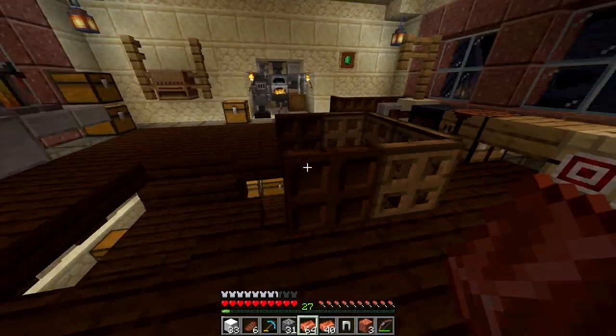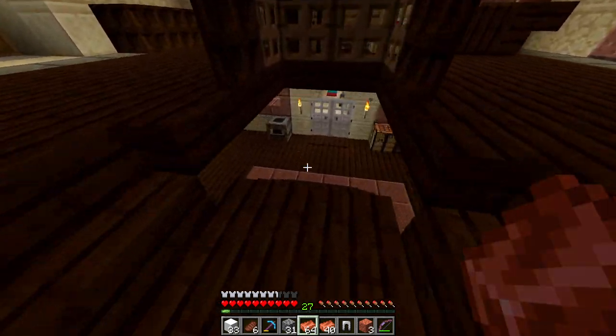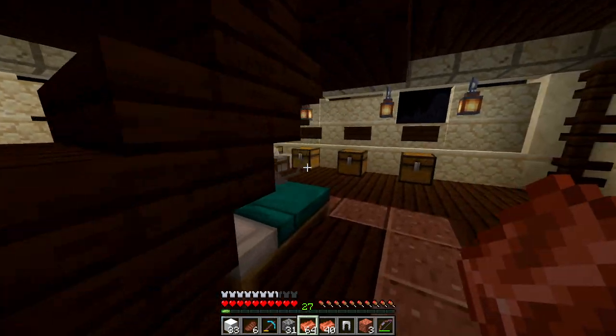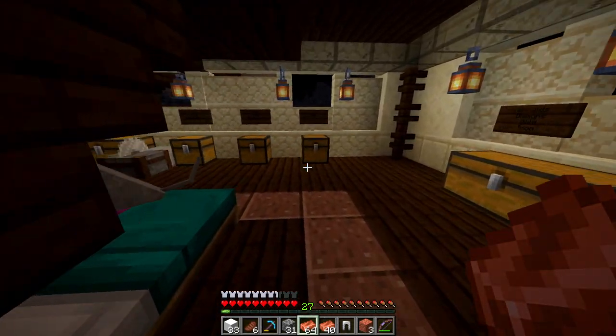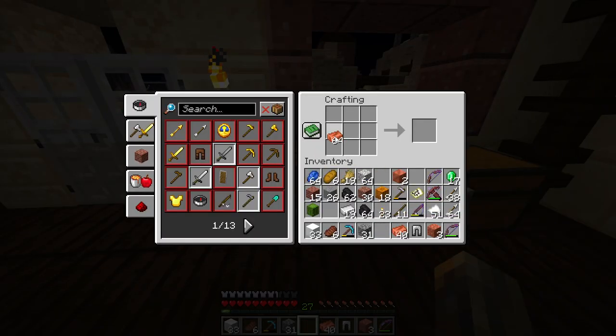I guess we can walk down to the cutting station in the basement. Apparently not. Well, perhaps a workbench then. Yeah, that seems to be the way to go.